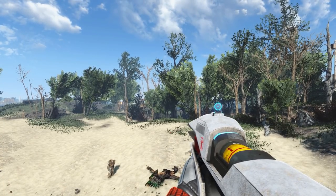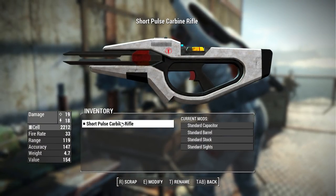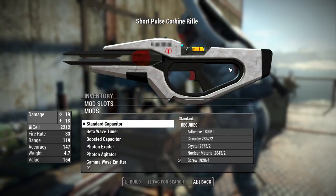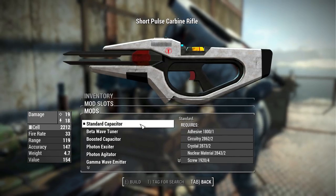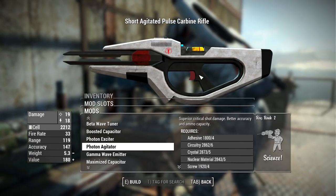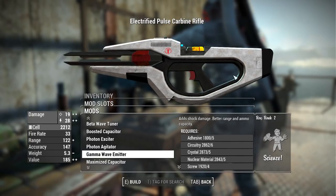I think the vanilla plasma rifle animations fit this weapon pretty nicely. At a weapons workbench there are four categories with some cool options. Starting with the receiver section, you'll see a standard assortment — a standard capacitor, beta wave tuner, boosted capacitor, and similar options. On receivers that would typically give incendiary damage, like the gamma wave emitter, I instead added electrical damage, which is great against power armor and robots.